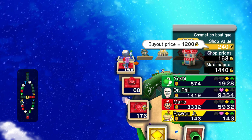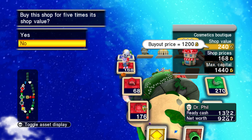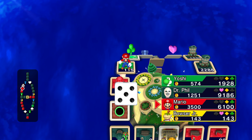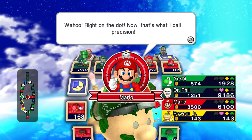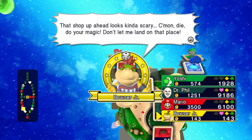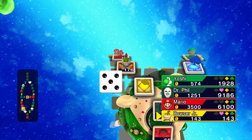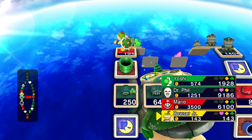Gosh darn it — I don't want to land on Mario's properties. All right, Bowser Jr. — this could be your last turn. If he gets a two, he's out. I think he landed on my property. He's safe — he's safe again.